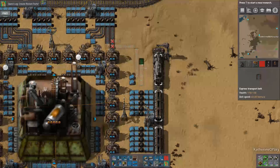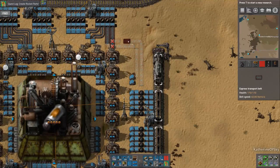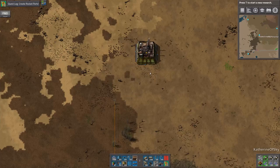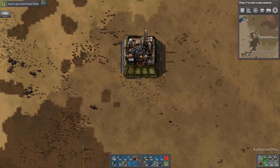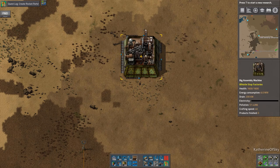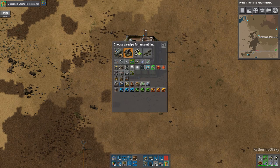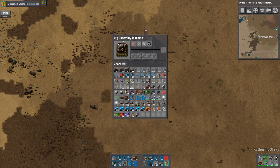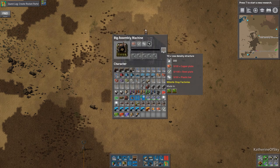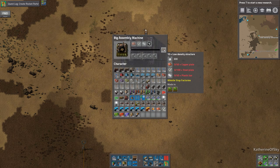So that if we happen to walk by and completely forget about it anyway, we can still have this happening. These are going to be the low density structures and we need lots of belts. Inputs are 15 belts of copper and plastic and 31 belts of steel for four output lanes.